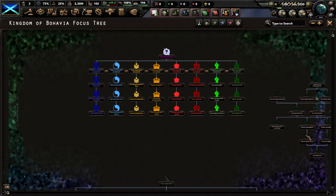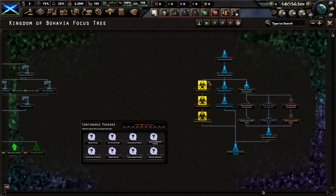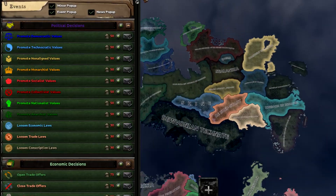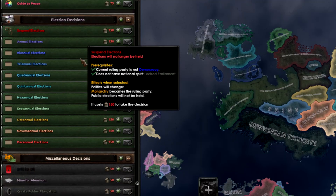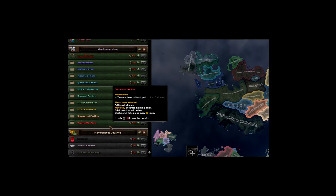There is a generic focus tree which has eight different kinds of governments you can choose from. There's a bunch of industry stuff, nukes - it's mostly just base game things, including intelligence agencies. I've also changed the decisions over here. You can see there are options to promote governments, change economic laws, and there are even election decisions - you can have annual, biannual, tri-annual, or elections every 10 decades, why not.